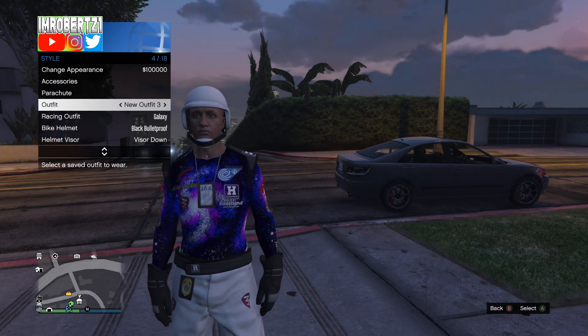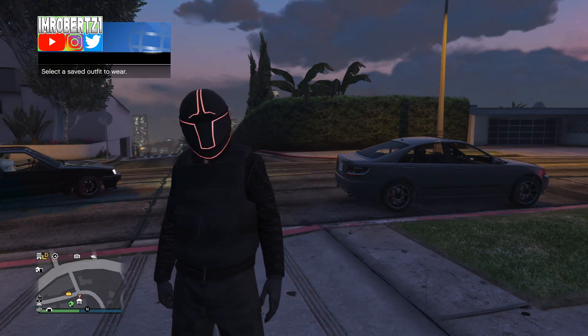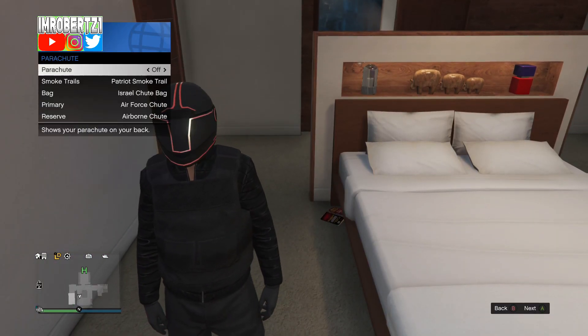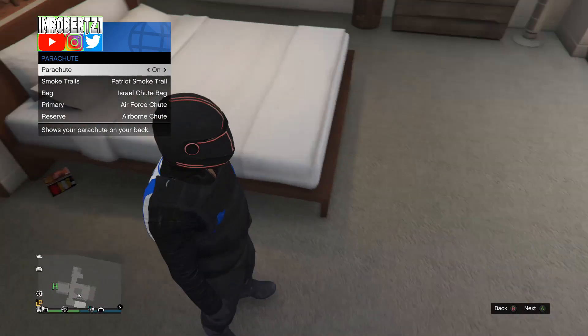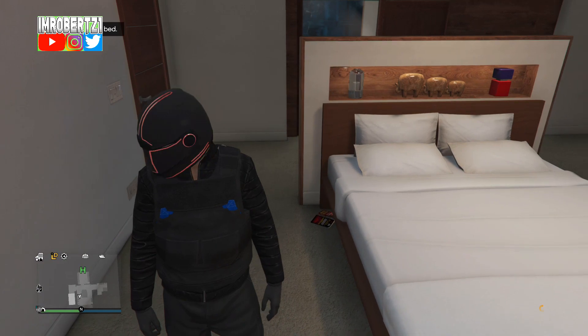Now this black body armor is not like the normal black body armor. You can change the color of this body armor by doing the 2 console glitch. To change the black body armor color, save this outfit as C2 for console 2 — you'll be switching to this outfit on console 2.